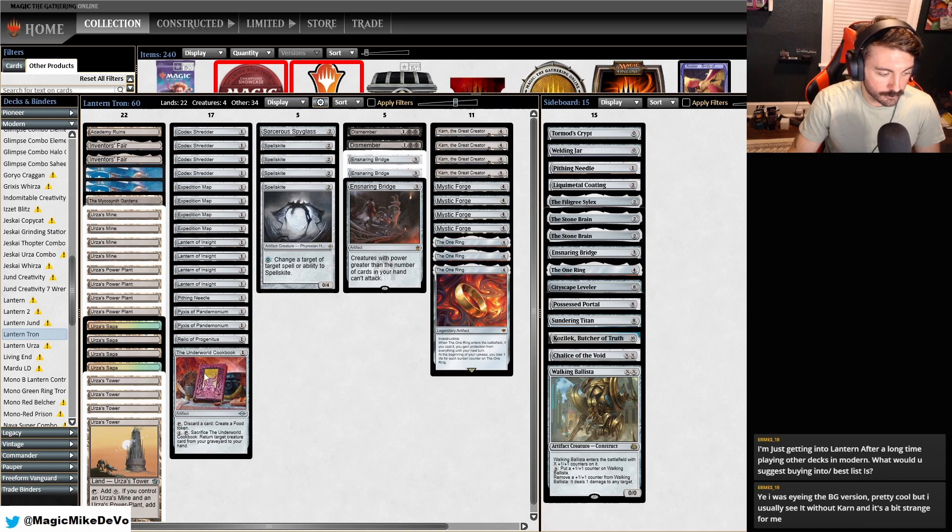We have one Pithing Needle, one Underworld Cookbook for Burn. If we have a lot of fat cards in hand, we can discard them to get under Bridge. They make food tokens so that you can gain life against Burn, and they also grow your constructs. So Underworld Cookbook is fantastic in this deck — very underrated card.